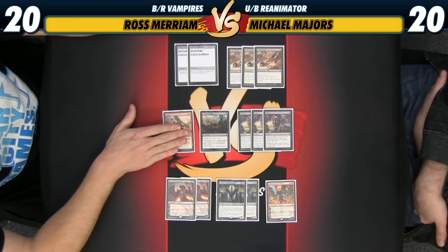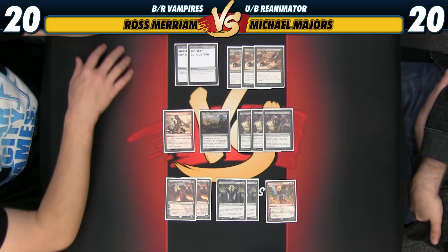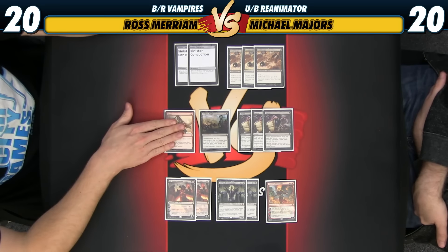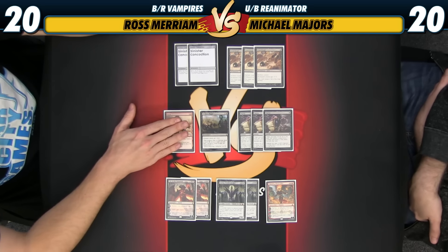Roast is just another removal spell for larger creatures. I think there are going to be a lot of people curving into stuff like Eldrazi Obligator and Dark Dwellers, and Roast will be great against those midrange decks — killing most of their things guaranteed for a very efficient cost.